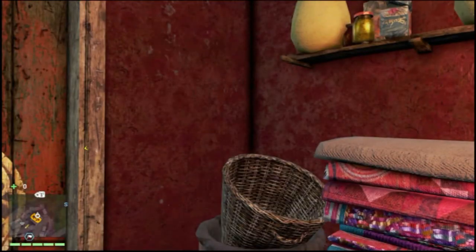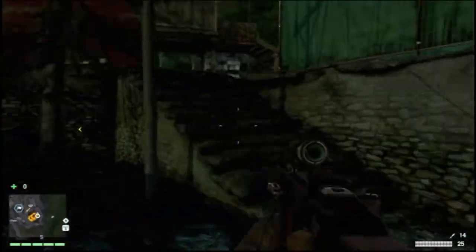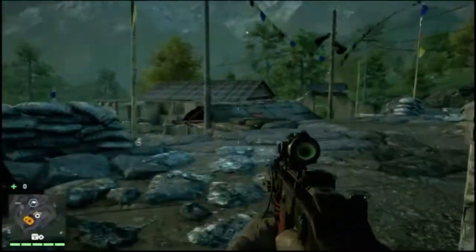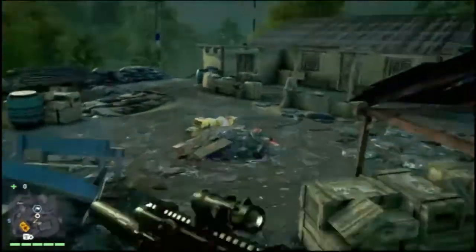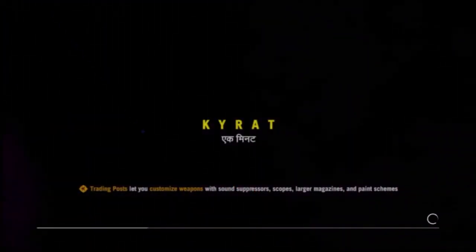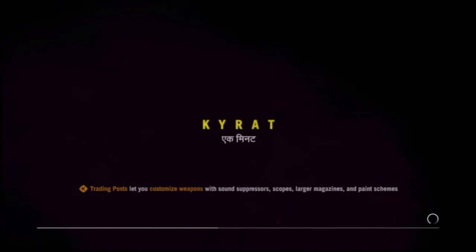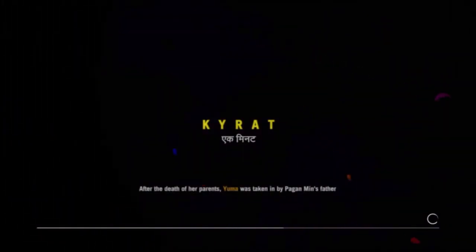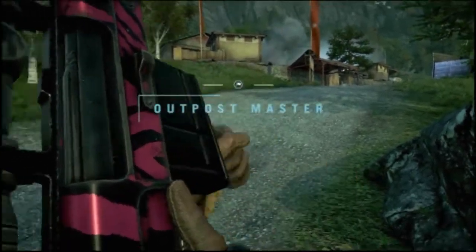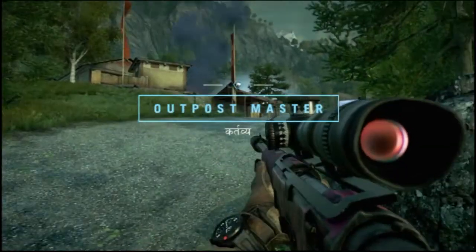All right, we'll just head through the front door and come have a look at the outpost master just over here. The idea of the outpost master is that we just have to go liberate this outpost from all the enemies, and hopefully we can do it without being seen. But then again, to demonstrate both gun and stealth combat, we'll need to try and be quiet and try and be loud at the same time.